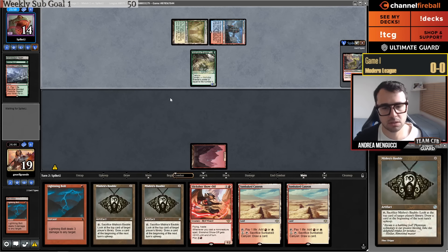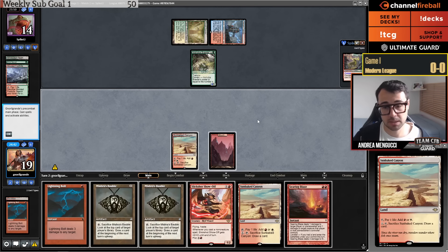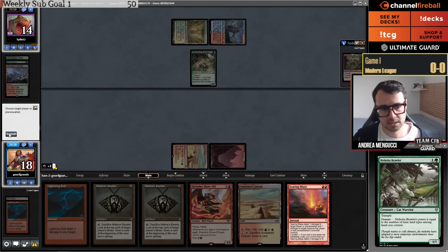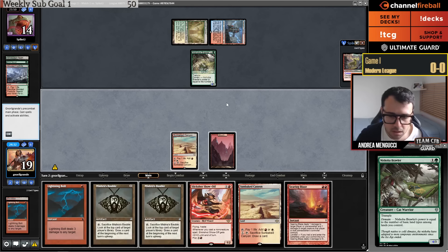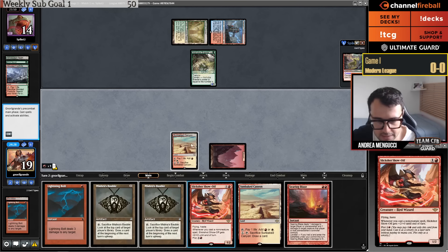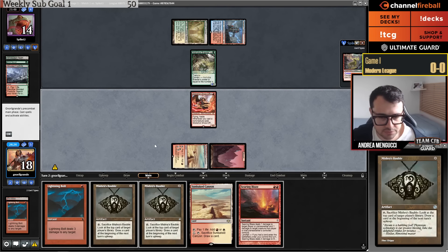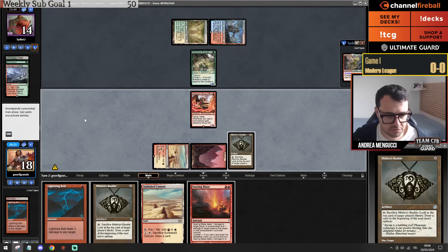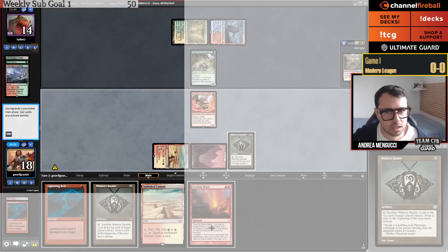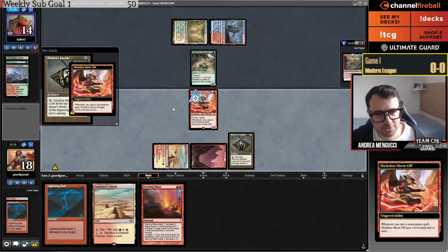Nishoba Brawler from the opponent. Searing Blaze drawn — love to see it. I may still go Show-Off double Bubble here; this is a window to deal my opponent guaranteed five damage. They don't have the protection spells. I'll take a screenshot of the fact that the Bubble turns into a Street Wraith for your opponent.